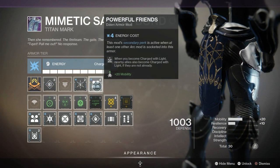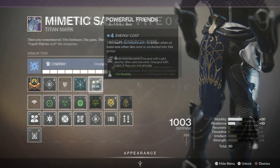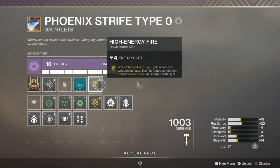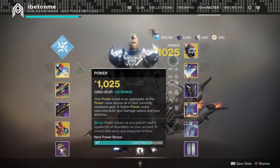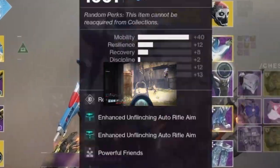I'm also using mods like Powerful Friends — when you become charged with light, your allies also become charged with light if they aren't already, and it adds plus 20 mobility, which is crazy. This is supposed to get nerfed next season. And to take it over the top, I'm using the High Energy Fire mod — while charged with light, you gain a bonus to weapon damage, which is just unfair. You can get all of these from Banshee at the Tower. Alright, let's get into some gameplay so I can show you how this combo wrecks Guardians in Crucible.